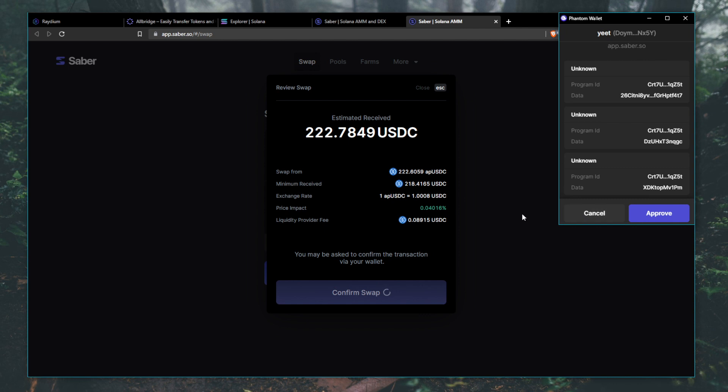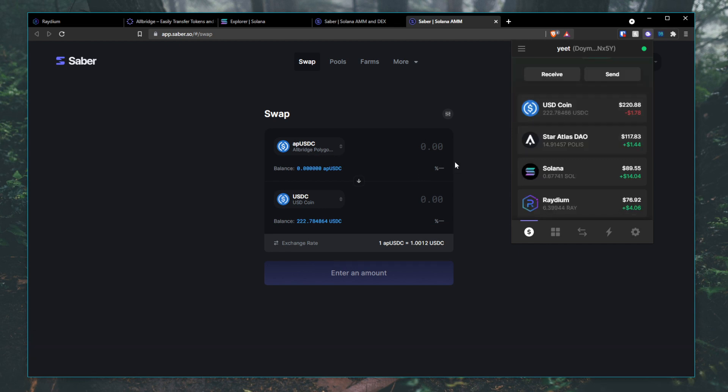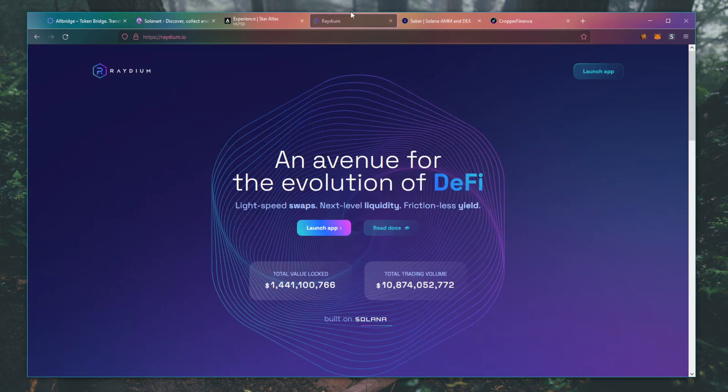Note the price impact though. After that, voila — check your wallet and bam, $222 USDC. Booyah! And that's how you bridge from Polygon to Solana. Congratulations, you have made it to the other side.